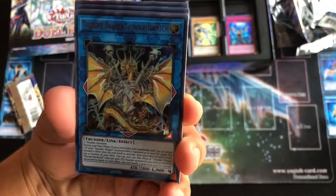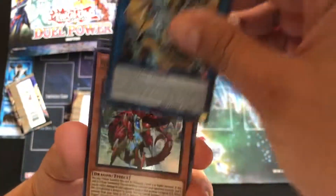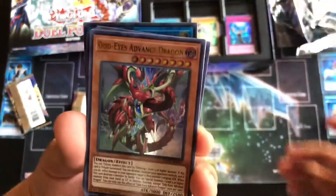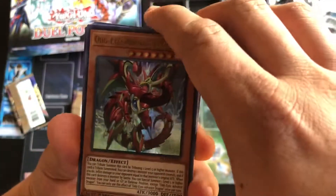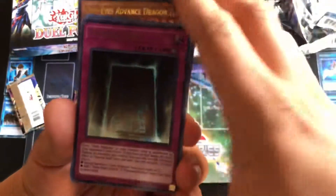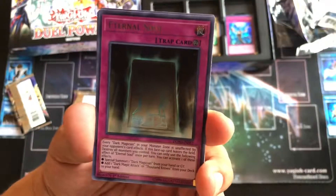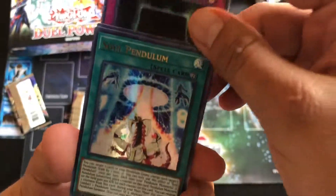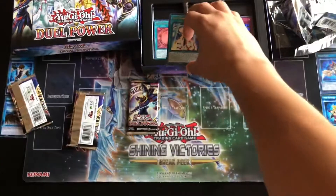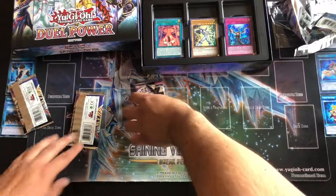Thunder Dragon Storm Mech — for the Thunder Dragon archetype. Odd Eyes Advanced Dragon — that looks badass, so cool. This box is just saying 'make Dark Magician.' Should we make it for speed duels? No, it'd be too broken for speed duels. Once we start finishing the starter decks we'll probably build custom speed duel decks. This is the last pack of destiny — it's all on you!